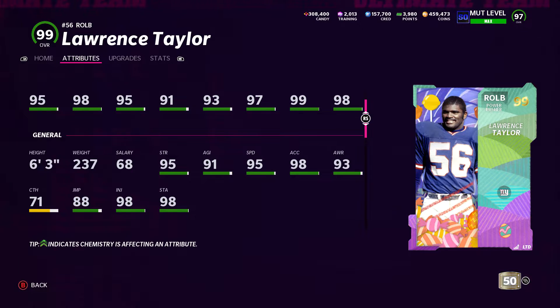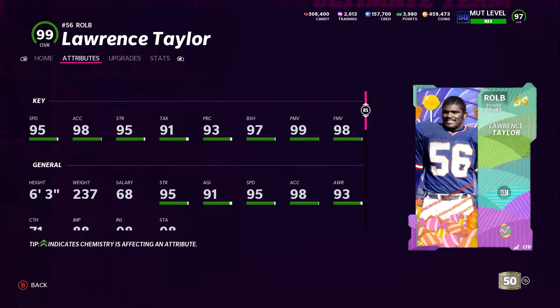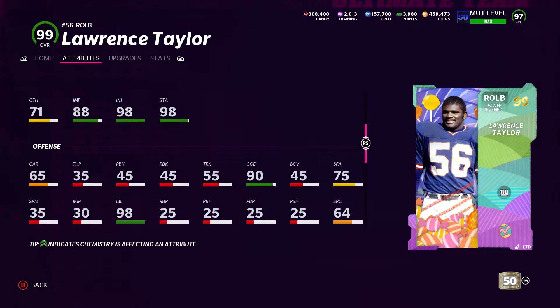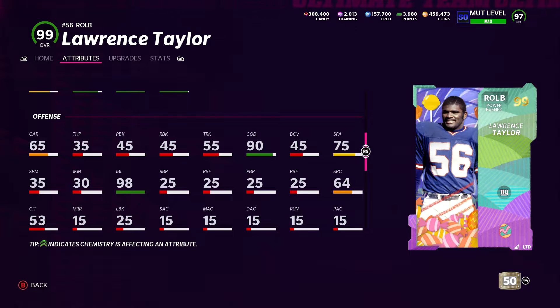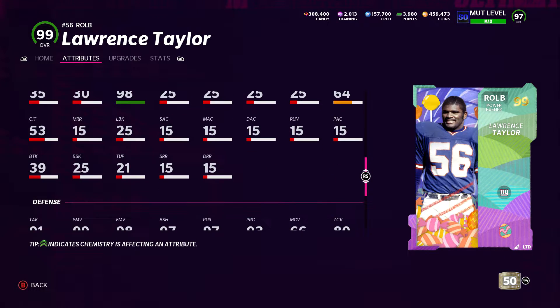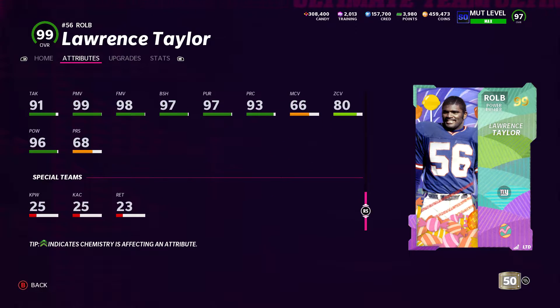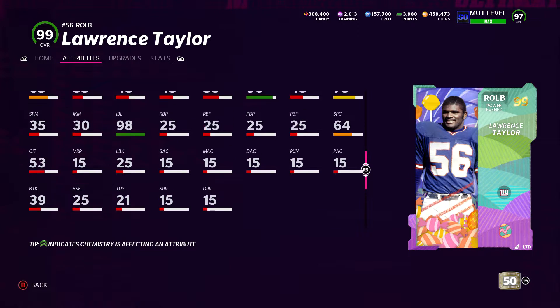He's going to be 99 almost across the board — 99 accel, 99 finesse, 99 power move, 98 block shed, 96 speed, 99 stamina. Like he is just going to be sick. 90 change of direction, 80 zone coverage, 96 pound — going to be 97. Great card, always plays great too.